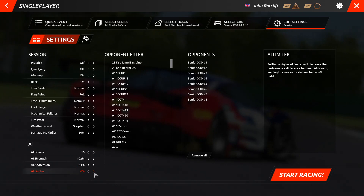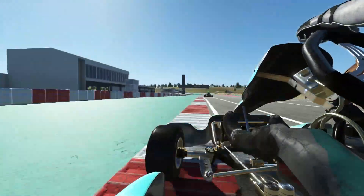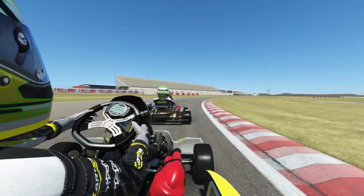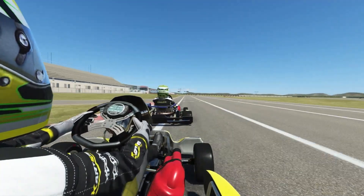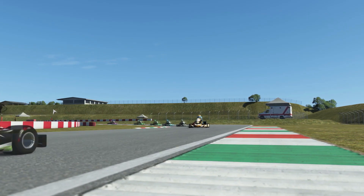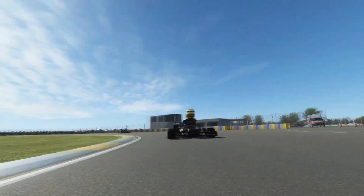The AI limiter: the higher the percentage selected, the wider the difference in ability of each individual AI. We usually keep this at 1% when coaching so that each AI kart is of similar ability. But if you'd like to simulate a racing environment where some drivers on track are way ahead in terms of ability and some are way behind, then this is the perfect tool for that.